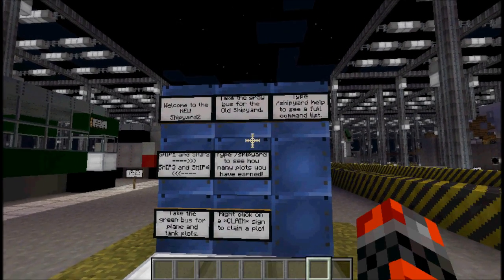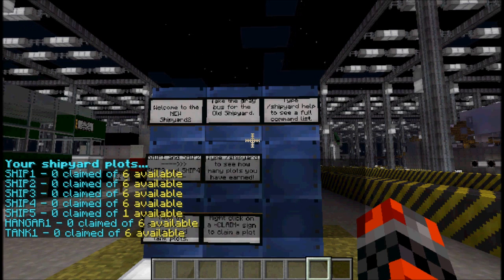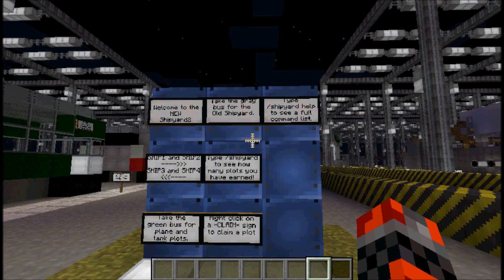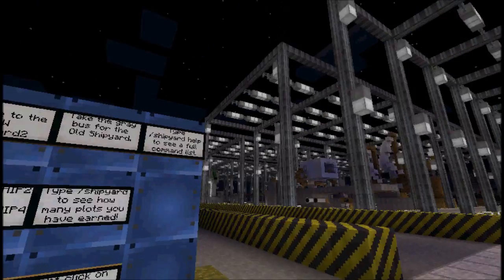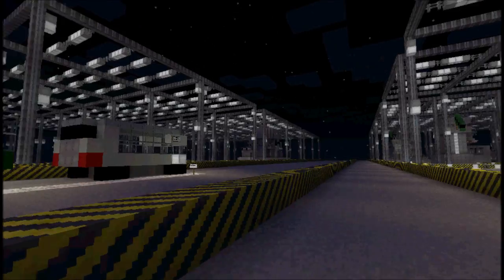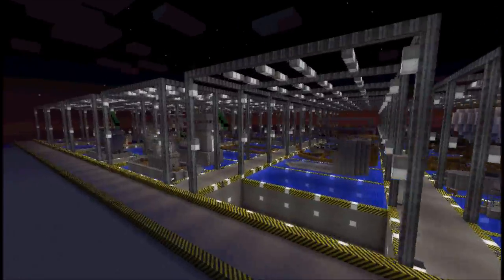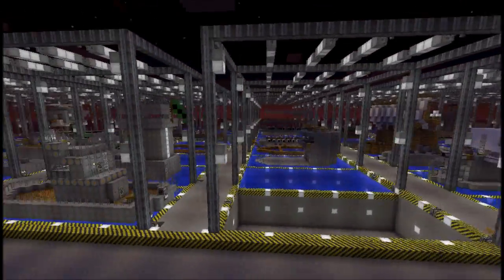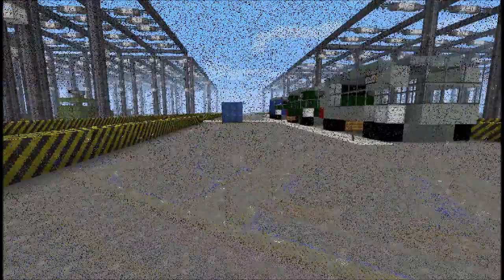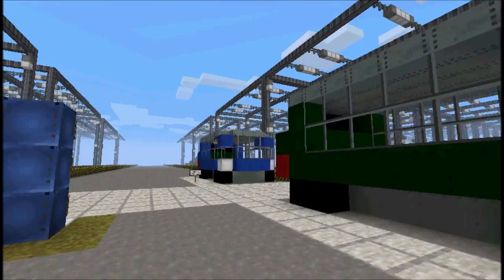I have zero claimed of six available — I'm an admin, so I probably have the max allotted to me, but that's an example of what it looks like. These shipyard plots have been specially built so players can automatically, without an admin's help, set their own stuff up based on their rank. You can see people are already doing this. I showed the old shipyards — you can get your stuff there if you already had things built.